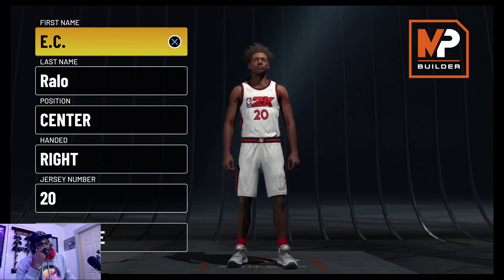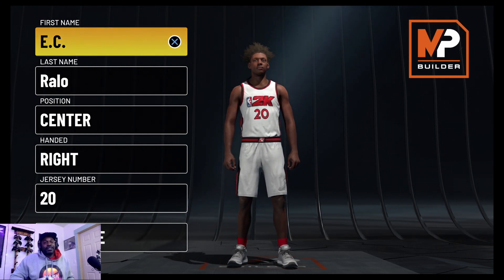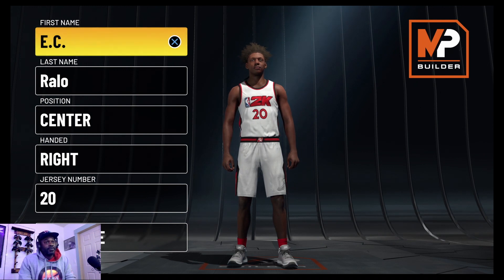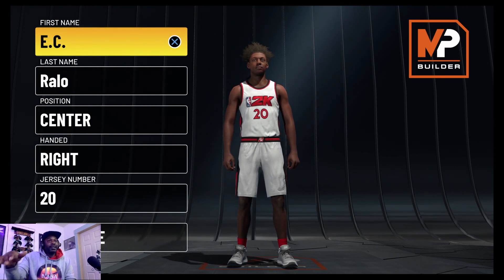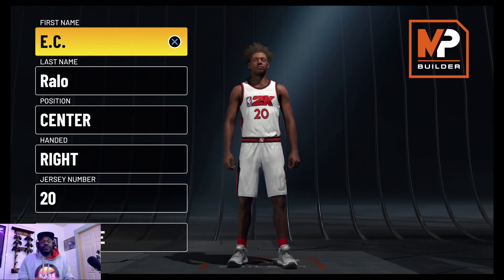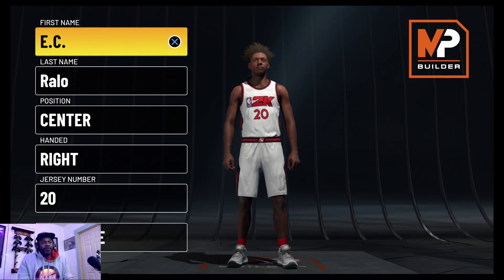Last year, we all know it was a bunch of six-foot-seven through six-foot-nine power forwards and centers running around the park. Nobody — very few people — made players seven foot or bigger. You gotta admit, you didn't see a lot of players over seven foot in the park last year, maybe about 20% of the big men. The other 80% were these little short speed-boosting glitching builds everybody made, calling them centers or power forwards — six-foot-seven, 190 pounds, just a bunch of Kelly Oubres running around calling themselves big men.